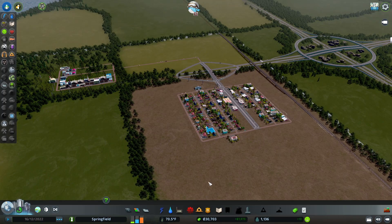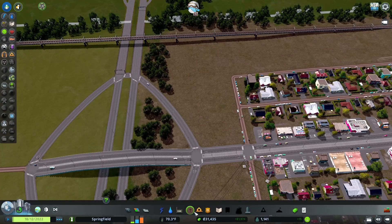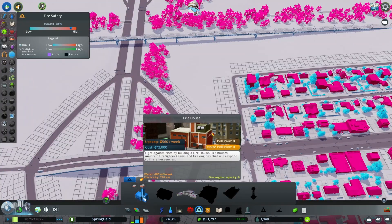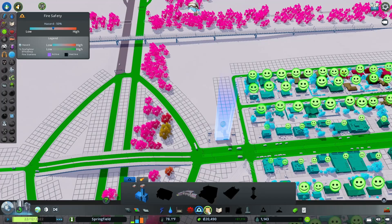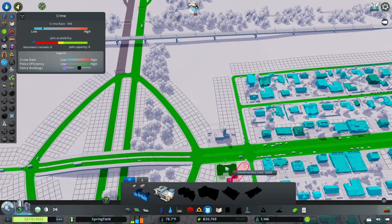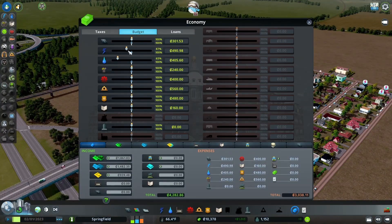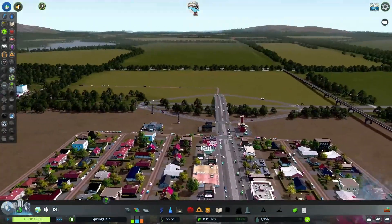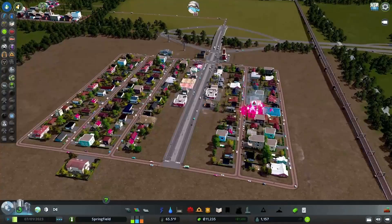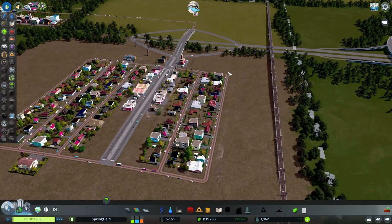All right, now that we hit $30,000 we're going to go ahead and put in our first emergency services. We have a fire station here that's $12,000 — we're going to put that here. Then we're going to grab our police station and put it here. Now our electric is dipping, so let's go into the budget and turn this up to about 100%, and turn our water up to about 75. We'll turn it off and run it on three speed just a little bit longer. So we do have a blazing fire over here — and it was put out. Good thing we put in our emergency services.